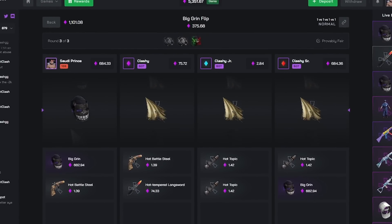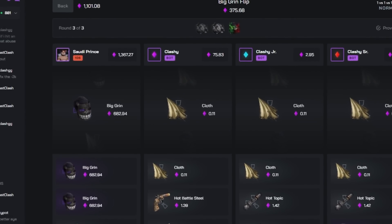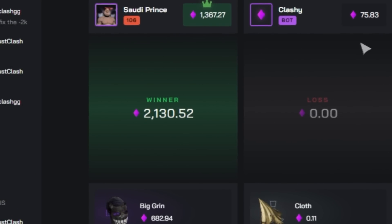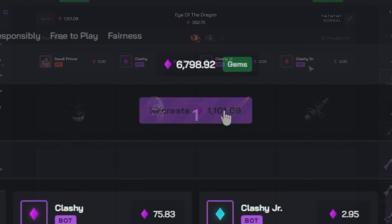Final case, Big Grin Flip — please please please. That's a win baby! It's not a big win, we pretty much just doubled our money, and when you have three extra players in the battle that's not great. We're supposed to get three times our money, but let's recreate the battle again.